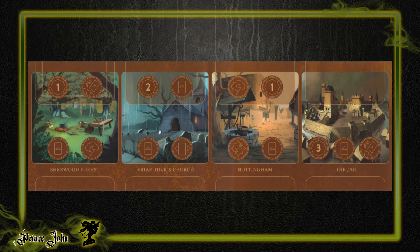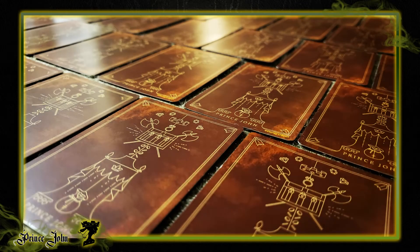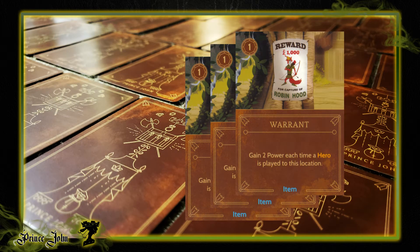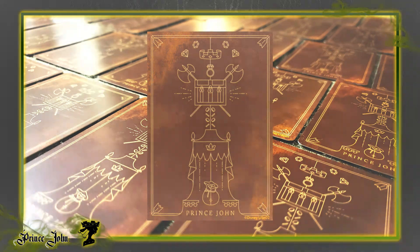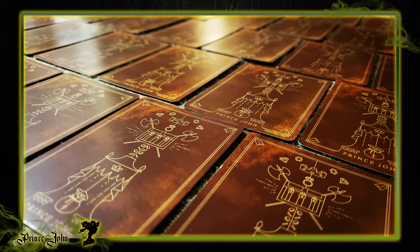If you've been fated multiple times and have heroes all over the realm, things can seem hard. Luckily, effect cards could swing the action of your opponents into major power plays. Keeping hold of a Taxes card in your hand will help you net one power for each hero in the realm, and placing a Warrant at each location is a smart move that'll help you bag two power each time a hero is played where the Warrant sits. If those pesky heroes have pushed you to your limits, Imprison will allow you to move the hero to the Jail, hopefully freeing up some actions for you.